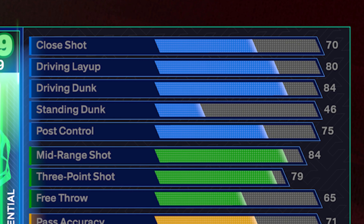Getting right into the finishing here — I already know you guys are going to be on my head about a LeBron James build not starting with contact dunks. But we do get an 84 driving dunk, which unlocks LeBron James' dunk style. I'm also going to use my starter 3 cap breakers on this to get it to 89, and we will get contact dunks on this build. We're going to go with an 80 driving layup, 70 close shot, a 75 post control, and a 46 standing dunk.